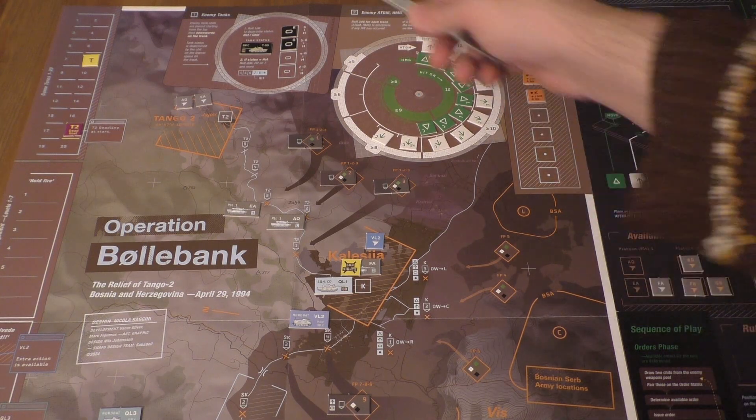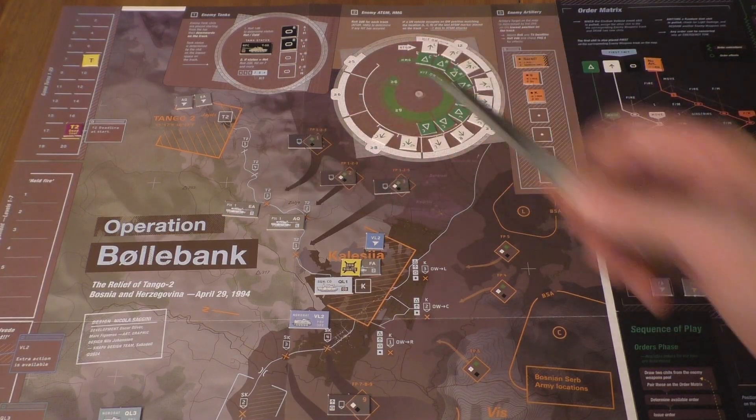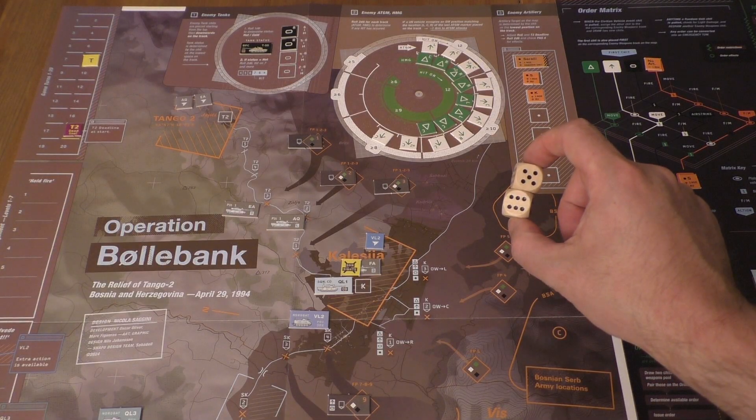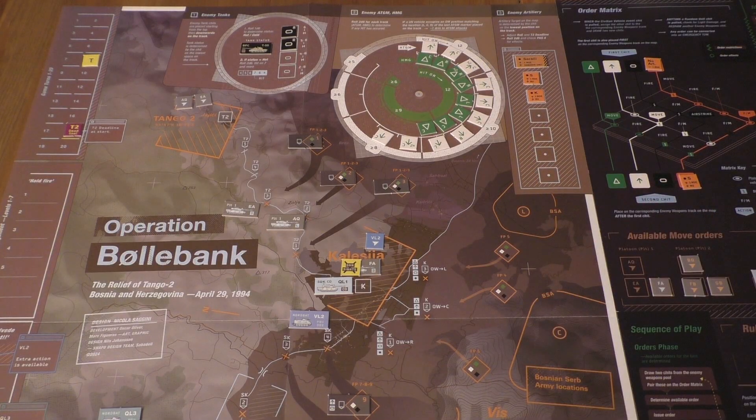They will be shooting at the lowest priority - the first vehicle, First Platoon, EA call sign. They will hit on a roll of 2d6 on 7 or more. That is an 11, so that's a direct hit.